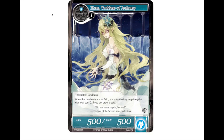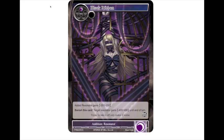We have Black Ribbon — it is a one-drop black addition resonator. The resonator it's attached to gains minus 200/minus 200, and you can banish this card to give target resonator minus 400/minus 400 until the end of the turn. Darkness seems to be getting a lot more negative status effects, which just makes mono-black Vlads very happy.